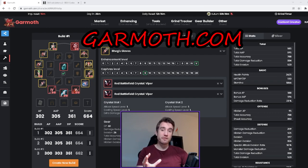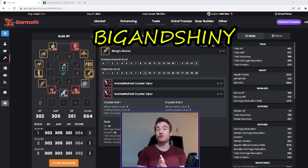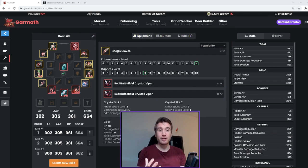Big shout out to Big and Shiny — a link to his Twitch and also a link to garmouth are going to be in the description. Big and Shiny is the guy behind all the math for the PvP and also the PvE hit rate. He has done thousands of hours of testing to bring us the actual formula to calculate hit rates, so big shout out to garmouth and Big and Shiny for making this a possibility.